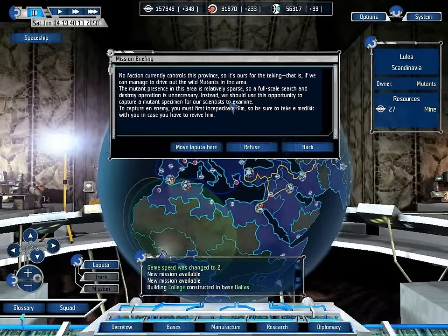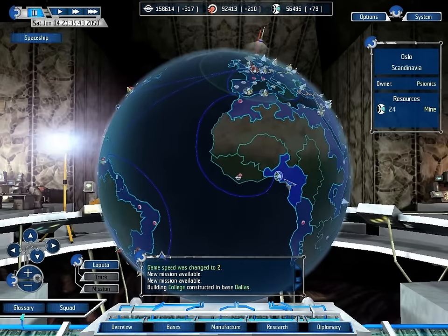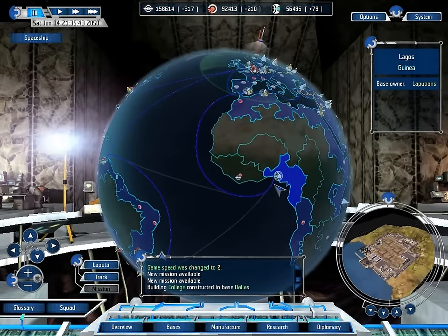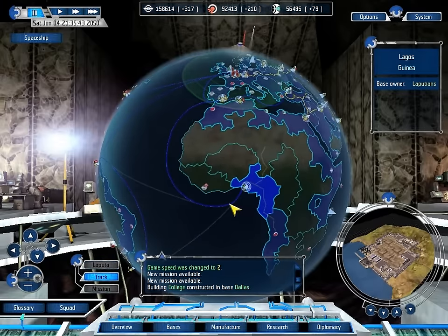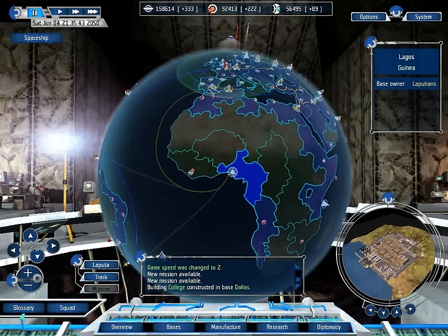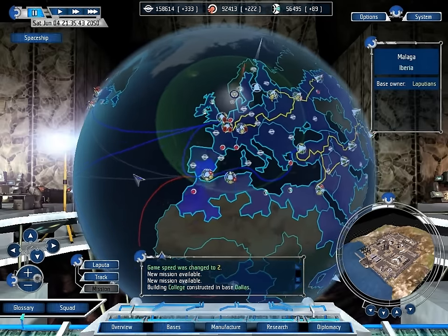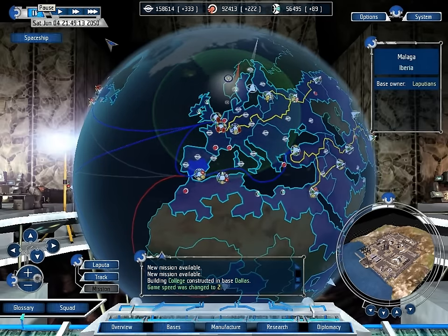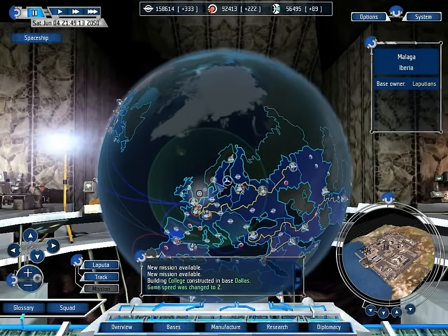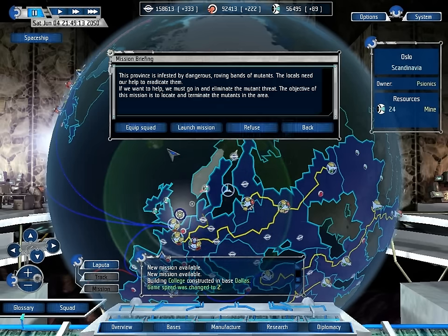So we're going to take these two territories. This is just deal with capture a mutant, and this is also just eliminate mutants. We don't have our full team because somebody needs to do some training. Also, that link has now connected up. I think I'm going to have to see about deactivating this one. That deactivates it - fair enough. We do have this one that we also need to start tracking up, so that will cost some resources. But for now, let's go do this mission.